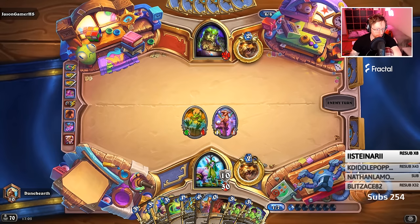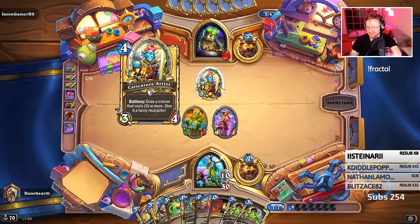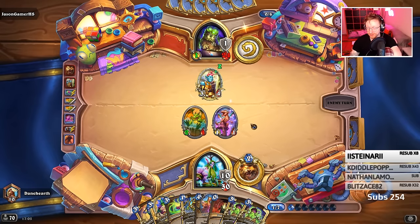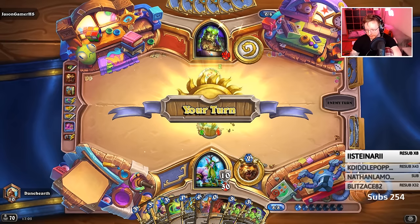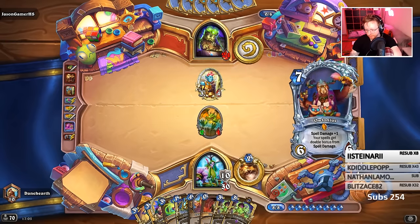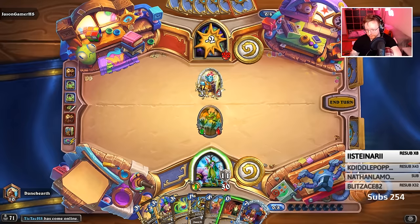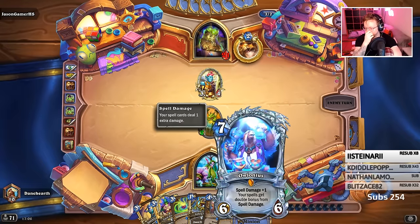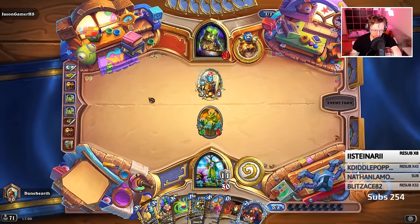It's a bit expensive right now. I don't need one copy. I want to see what the mustache looks like — play the cat, draw a minion that costs 5 or more, give it a funny mustache. Hope that gets played. It's a shame the Almas wasn't included in the reduction there. No wild growth, just dragon ramp, and that's it.